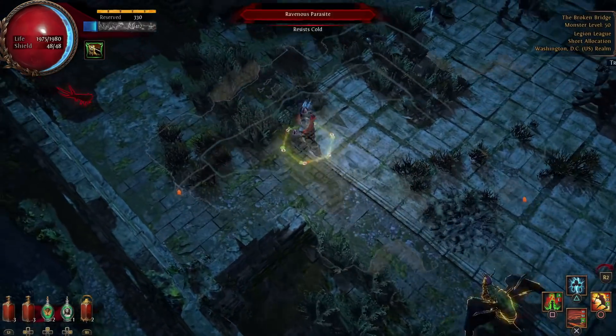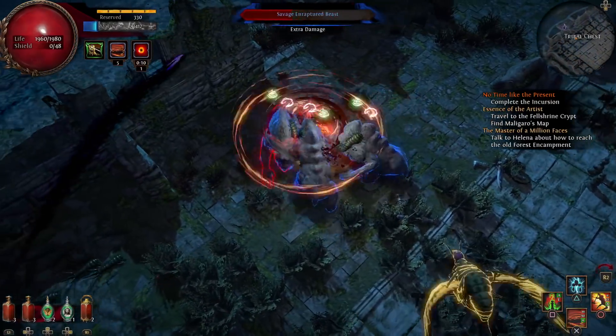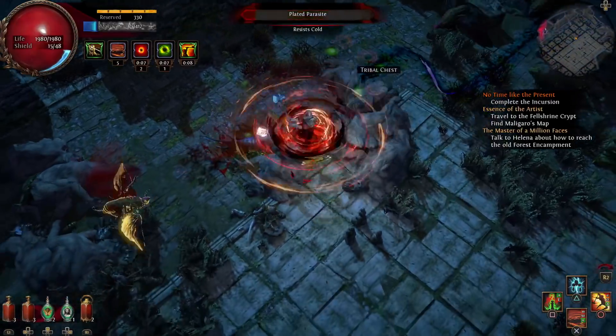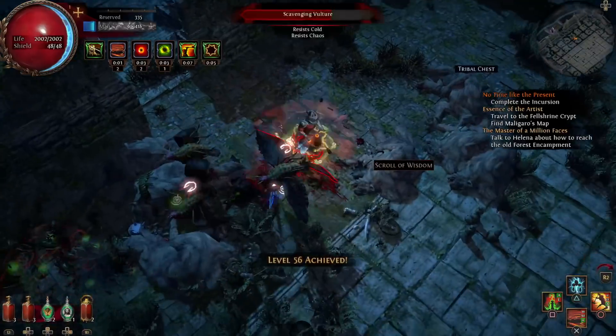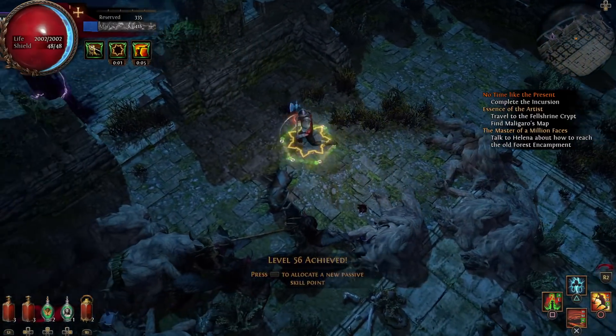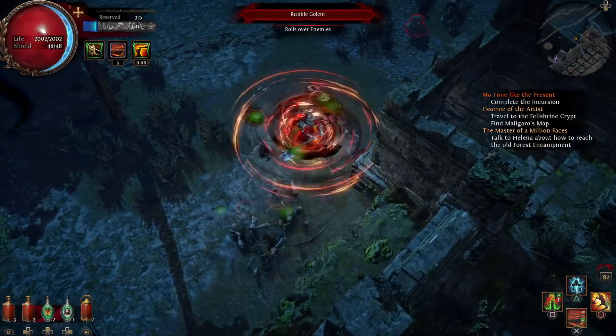Once you see a monolith pop up, the very first thing you're going to want to do is clear the area of normal enemies. The reason for this is you don't want normal enemies getting in your way when you are trying to unfreeze enemies in the monolith. The monoliths are straightforward in that you're going to hit enemies that are frozen within a battlefield and unfreeze them.